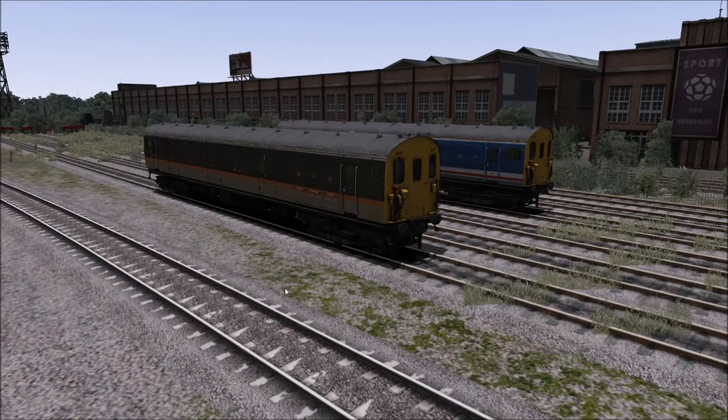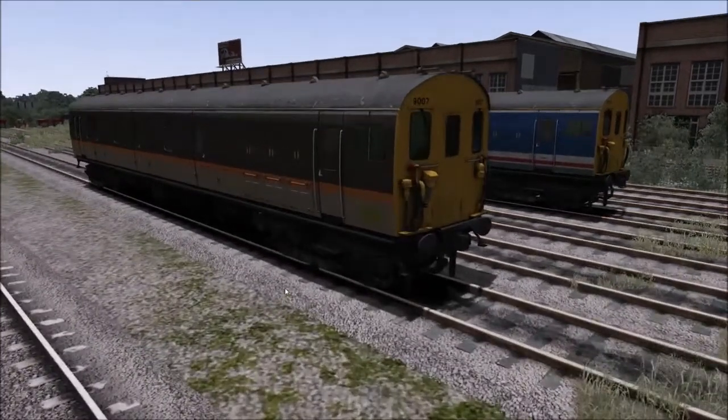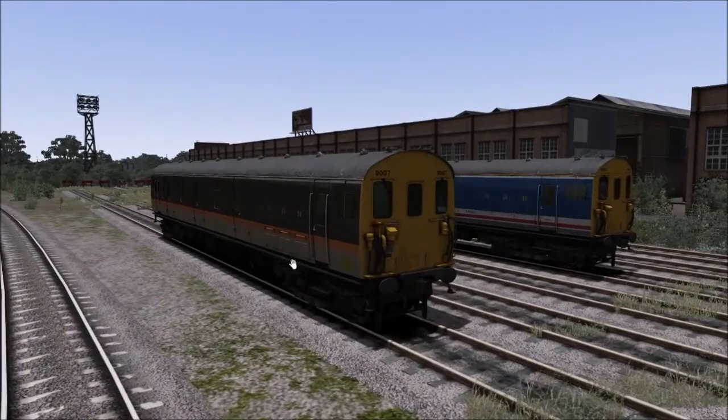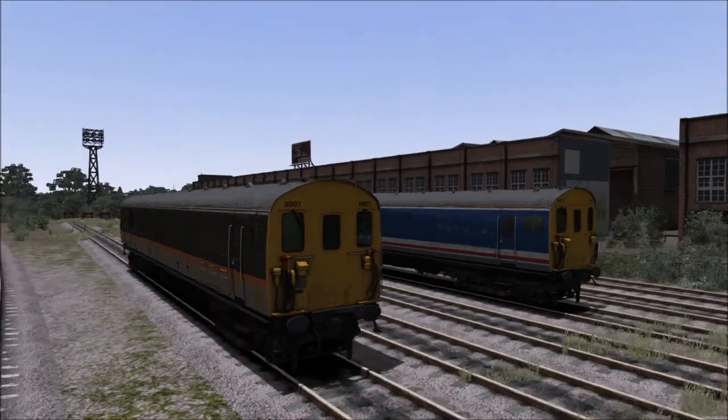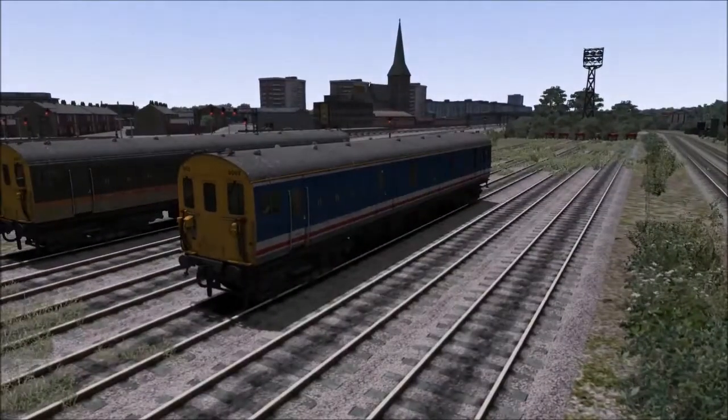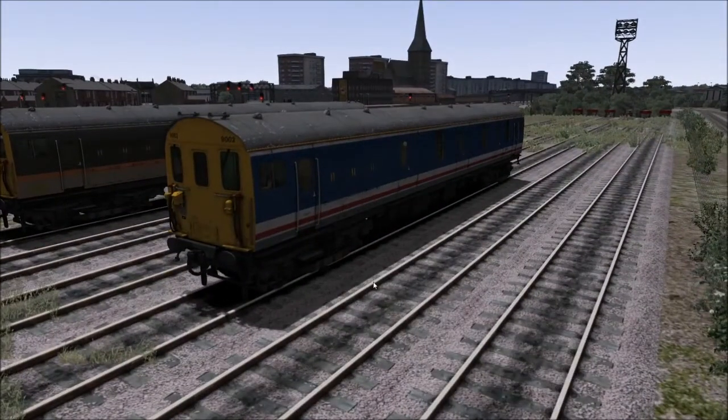The Class 419 is an expensive DLC — it's £12 — and I was umming and ahhing about getting this for quite a long time. It's not something that overly interested me. The only thing that really interested me was that it came with a Network South East livery, and there's not a huge amount available for Network South East in the game.